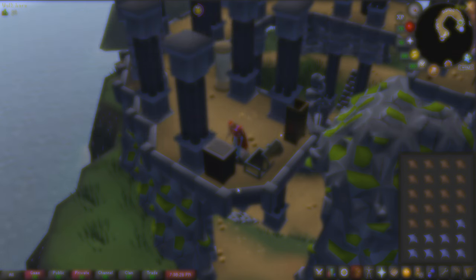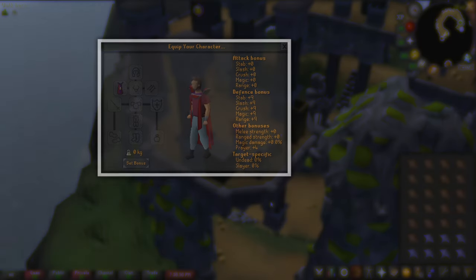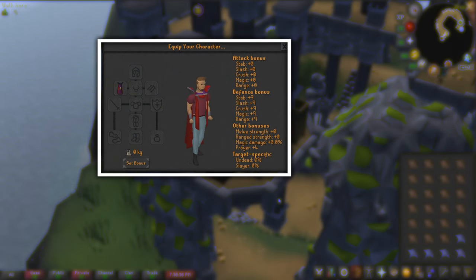For my gear in this video, all I have is a cooking cape equipped, as this is required so I don't burn the manta rays. For my inventory, all I have is 28 raw manta rays, which is what we are cooking in this video.